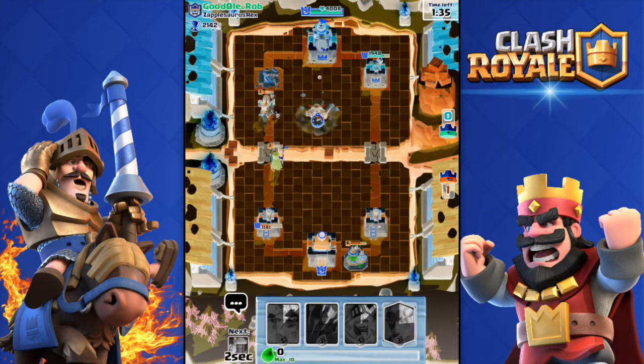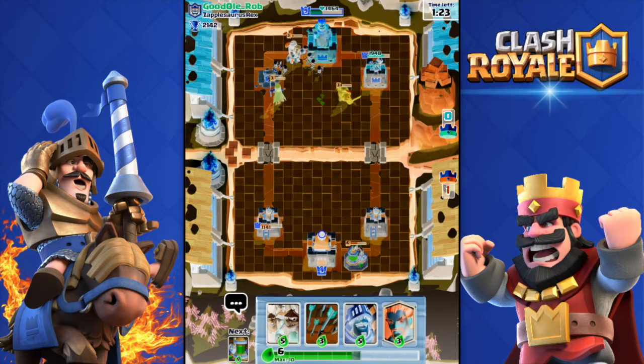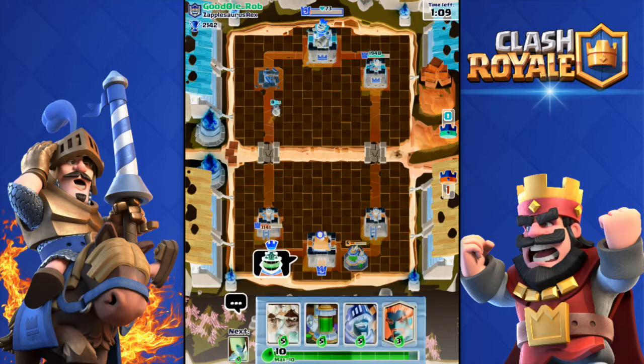Let's drop that Pekka over there. I don't think I'll be able to get the three crown right now but let's try. The Pekka won't stay alive but there we go, we're gonna go for the three crown — come on, come on Witch! 73 health left on the tower.